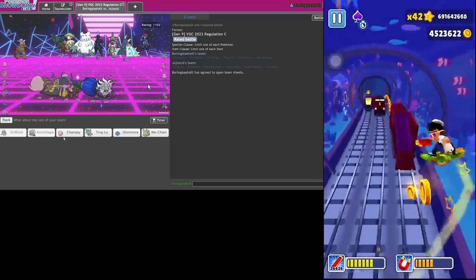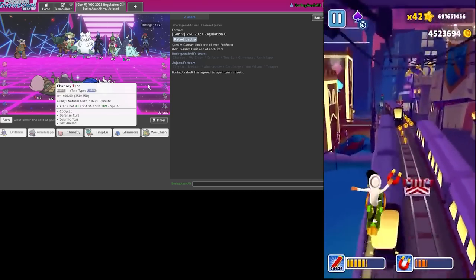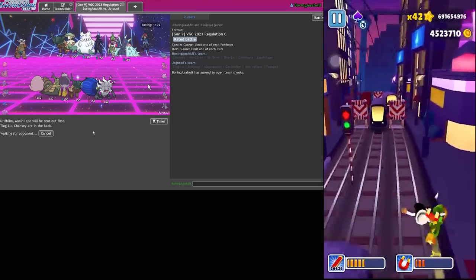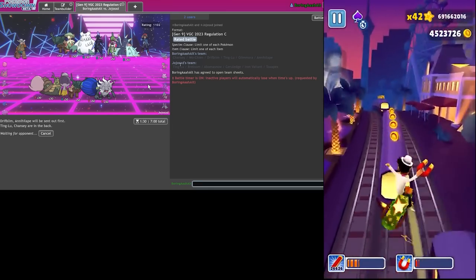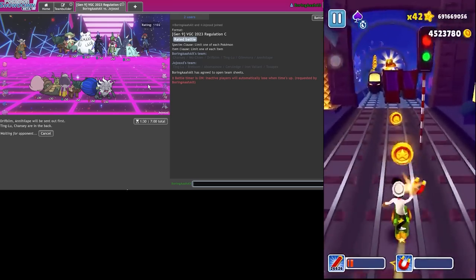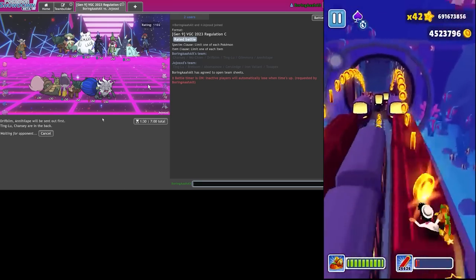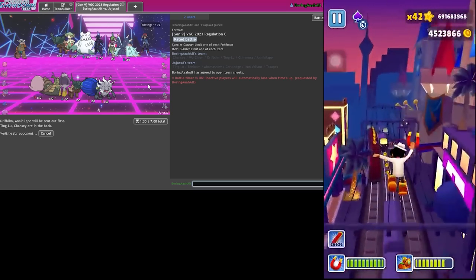Driftblim, Annihilape - no need to poison anything, they do have a Ghost type. Maybe I need Ting-Lu - let's just rely on the musical stylings of Fissure.